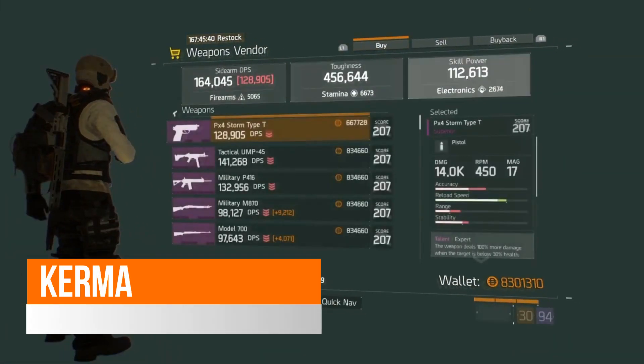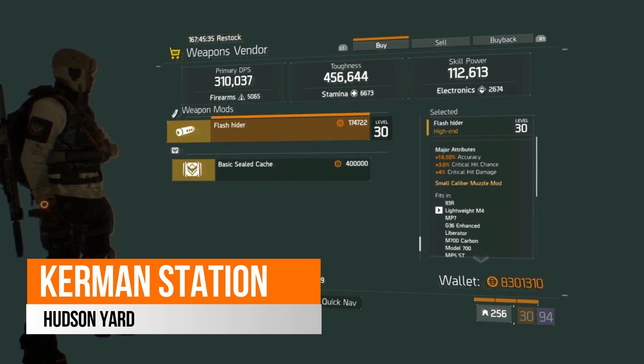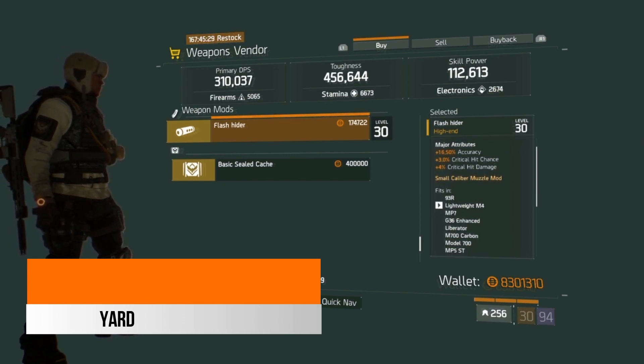Over in the Kerman Station safe house this week, there is a fairly decent looking flash hider. It comes with 16.5% accuracy, 3% critical hit chance and 4% critical hit damage.